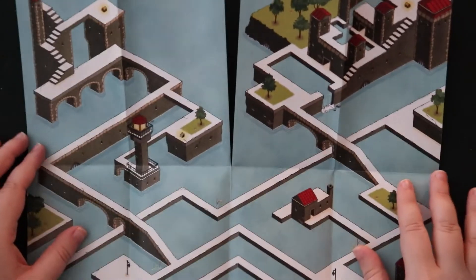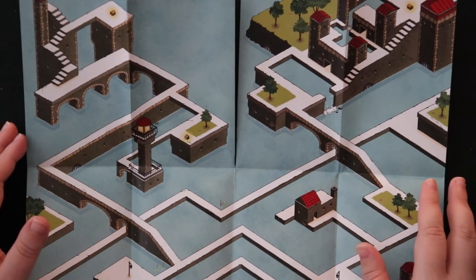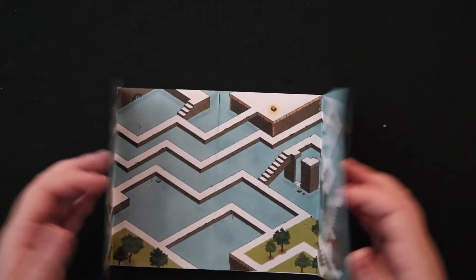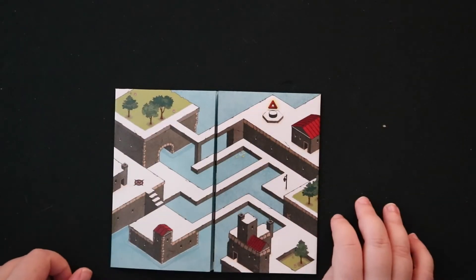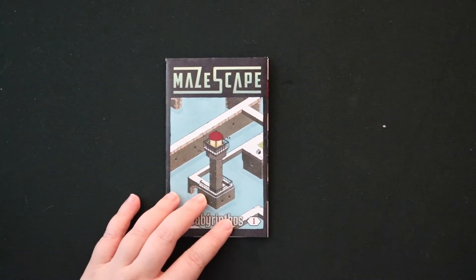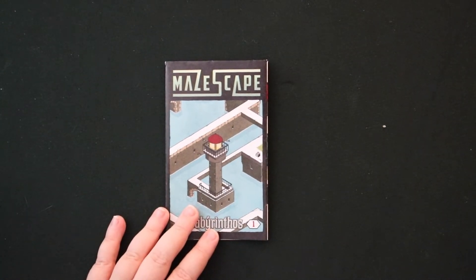This isn't huge — I believe you could play it on an airline tray table, which I think is a very good thing. Whenever you're done, or if you get stuck and want to start over, you just close it up and you're back to the compass and the impossible triangle. All of the mazes in Mazescape work this way with varying levels of complexity, and they're definitely a fun, brain-bendy way to pass the time.